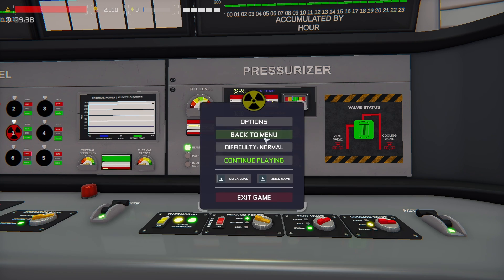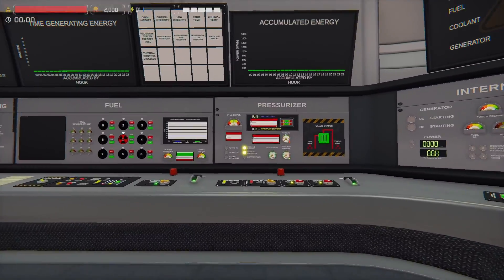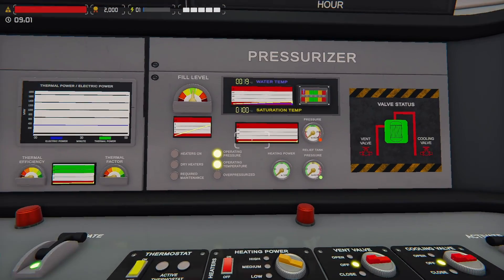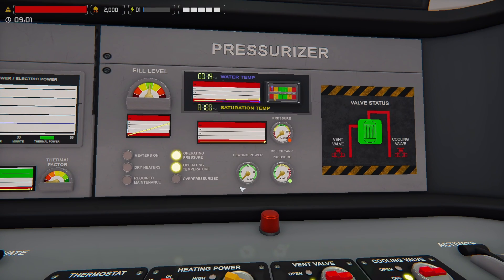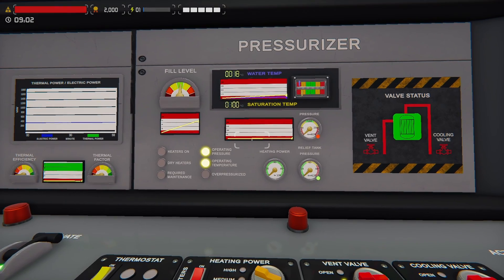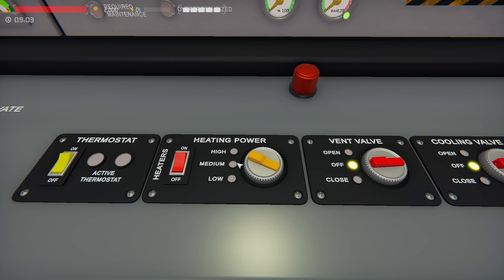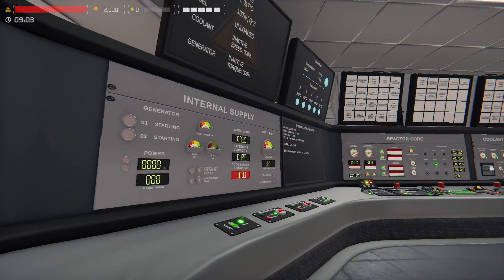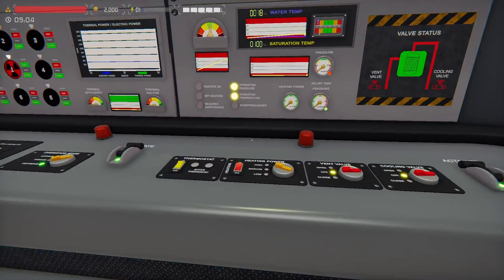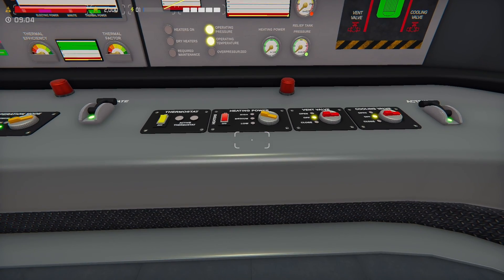Here we are back in the control room restarting. What happened before was the heaters cranked up to 100% and by the time the thermostat says shut off, it overshoots and overheats — that's what causes all the issues. To get around that when you start up, just put the heater at medium. It'll get up to about 181–183 and not over-pressurize. Low also works, it just takes a really long time.